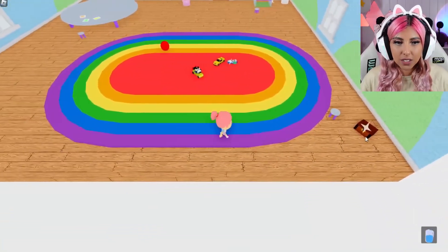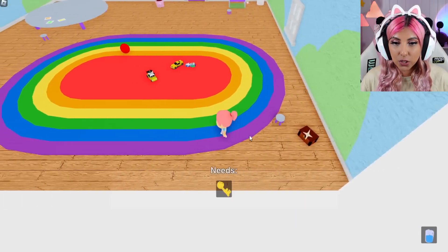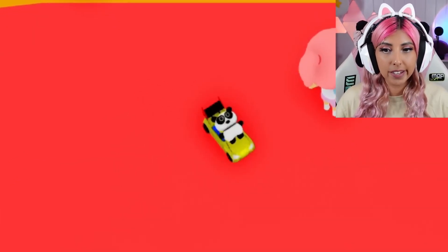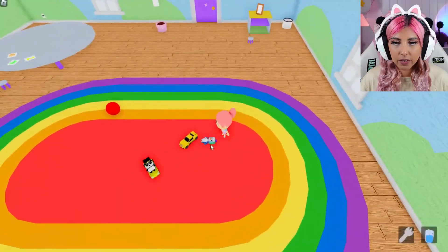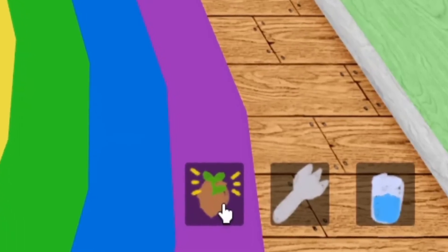I guess we need to find a plant. This chest needs a key. What about these toys on the ground? It's a cute little penguin wearing a hat! Also, check out the panda riding in the Lamborghini — he's living his best life. The penguin needs a fork. I found the fork! I gave it to the penguin and received a plant. Did I just kill that penguin? I never wanted this to happen.